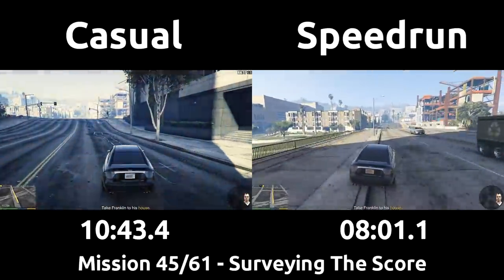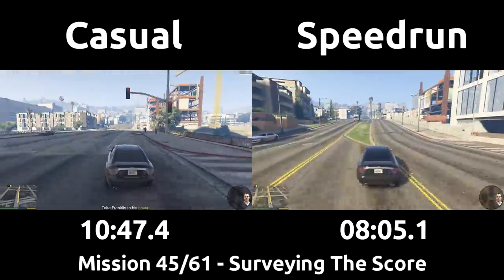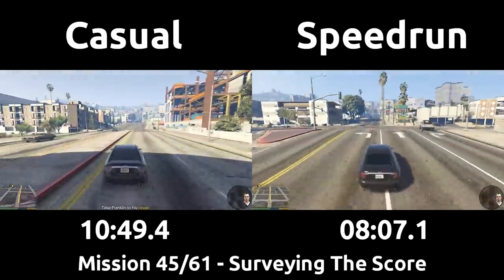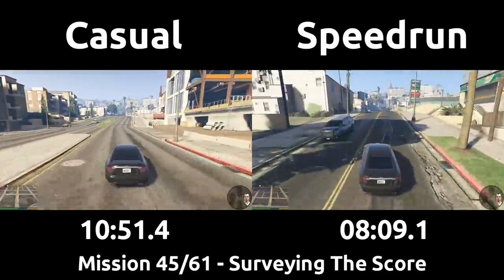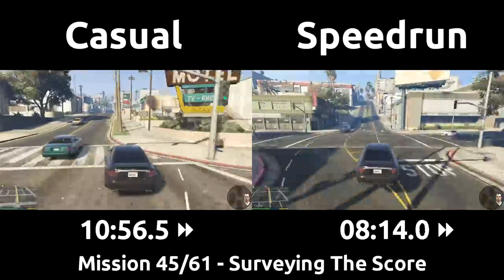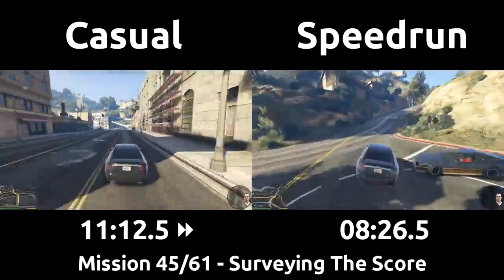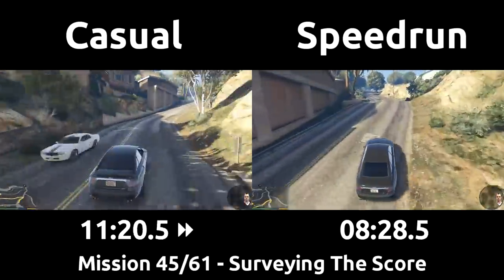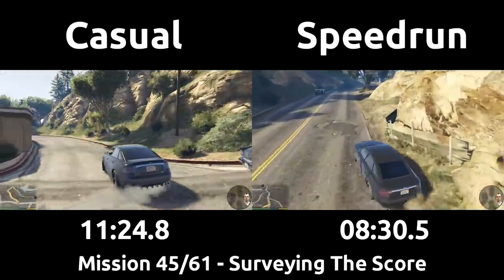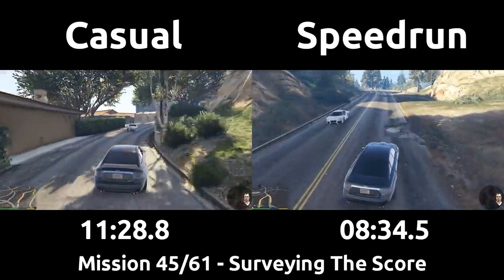The casual notices the option to switch to Michael as well, and I'm having them switch for comparison's sake. It's believable they may stay as Trevor all the way back, and then fly to the start of the next mission as Trevor too, as either Michael or Trevor can begin that one. But just know they would lose about one minute in this mission and one minute in the next mission if they did so. The casual will turn left early to head to Franklin's house, but the speedrun goes straight a moment longer to do a single turn instead of two hairpins via an off-road shortcut.